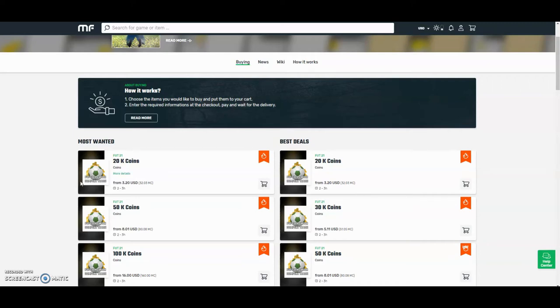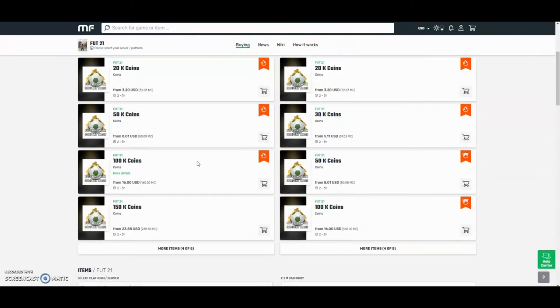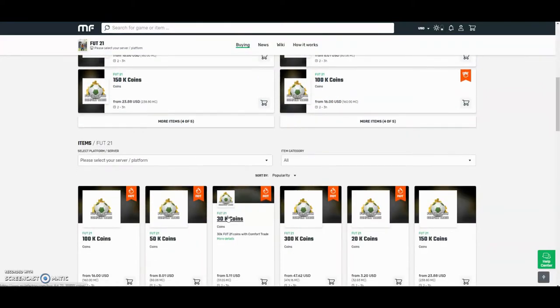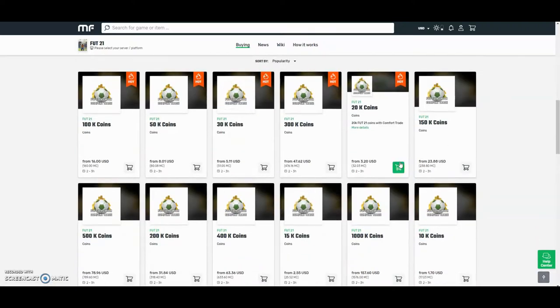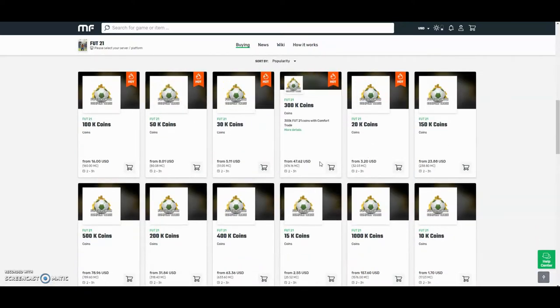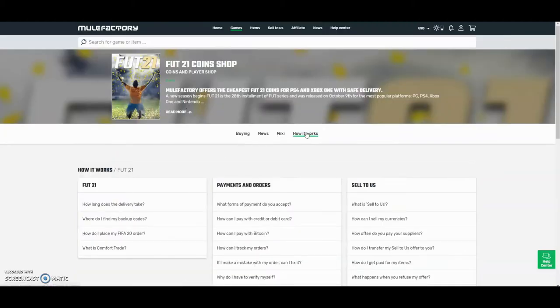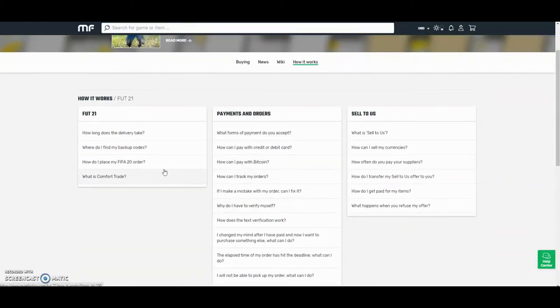Check out MuleFactory.com and use the code OWENFIFA for a discount at checkout. They have the cheapest coins on the internet and they also do comfort trade which is 100% reliable. They do Xbox and PlayStation and as you can see by the prices here, they are definitely the cheapest out there. If you want any information on how it works, go to the 'how it works' section. They also have 24-hour support and will be able to help you at any point during the day.